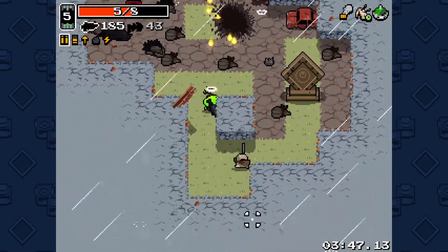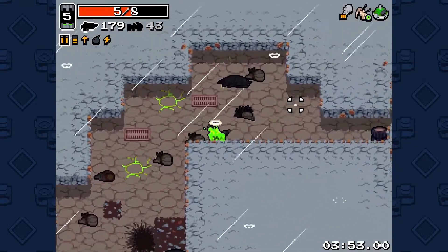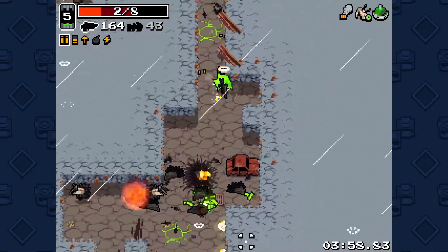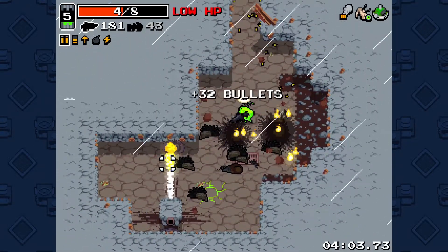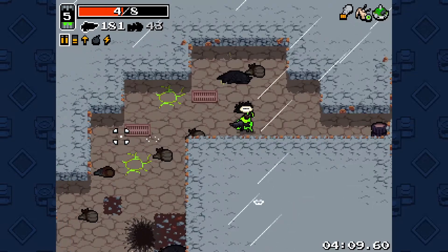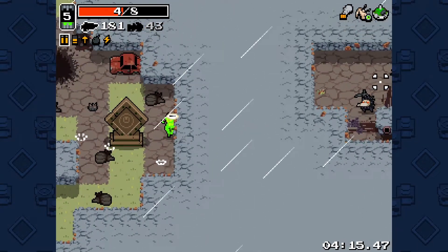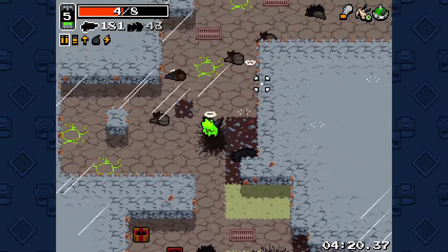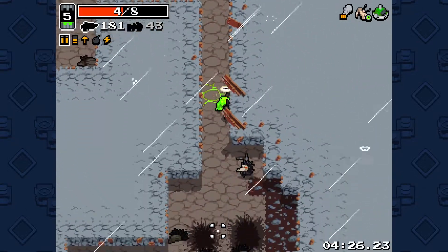Alright, we officially have a boss killer. Now the only thing we need is a better weapon than the Assault Rifle and we'll be golden. Also some health would be nice. Where is — there's another enemy? Where did you come from? Now I gotta walk all the way over there. I'm gonna kill you so hard.